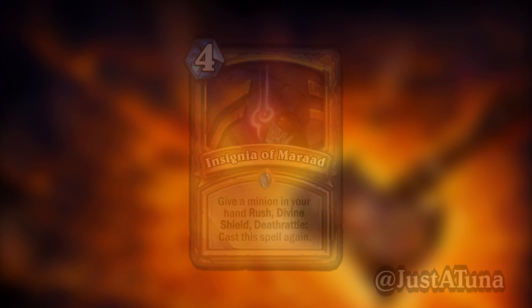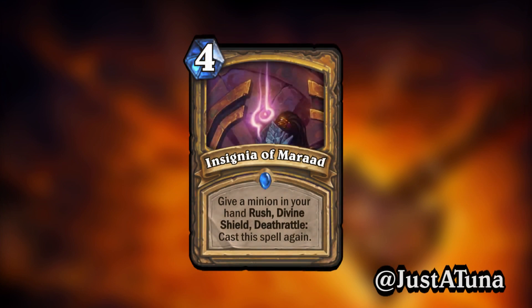Lastly, we've got one more card that kind of focuses on a specific point of the Maraud art: Insignia of Maraud, which is a 4-mana spell. Give a minion in your hand Rush, Divine Shield, and Deathrattle: Cast this spell again. So this is kind of comparable to Explorer's Hat. I feel like this might honestly be a little over-cost, but as the designer Justa Tuna — who we saw in the previous video — pointed out in the discussion, it's a little hard to balance because that effect is much more comparable to the attack power of the minion. Unlike Explorer's Hat, the spell is cast again upon death of the minion, so it's just immediate, which is much, much better.